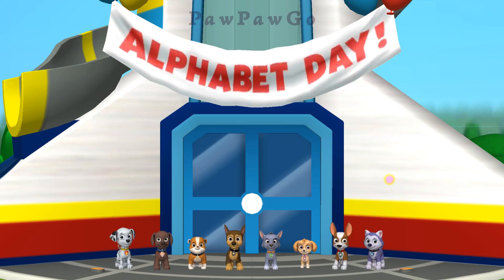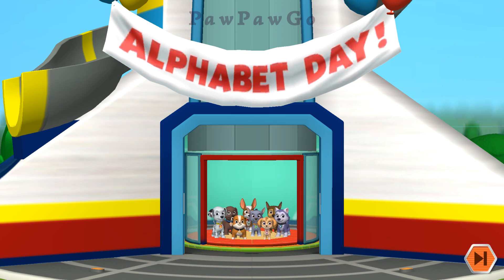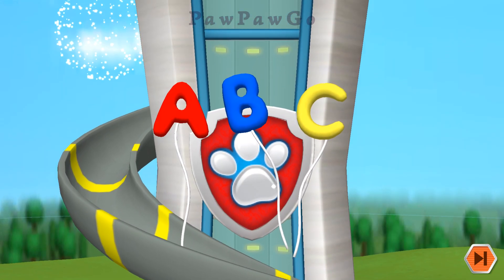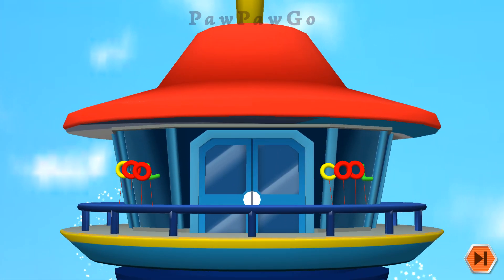Choose your name from the list. Tap on the green play button. It's Alphabet Day in Adventure Bay, and to celebrate, the Paw Patrol is building a pawsome new alphabet playground. But the pups need your help. Play games with the pups to earn pieces for the park.